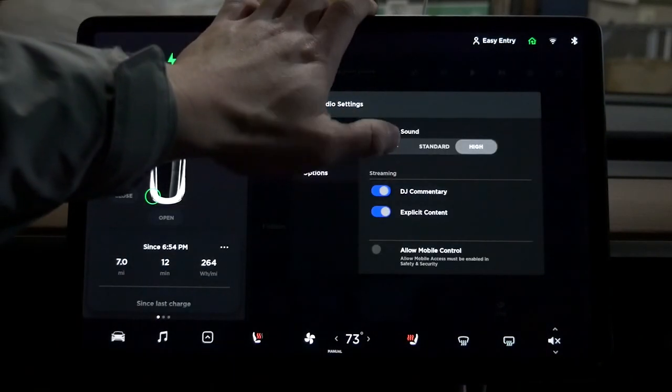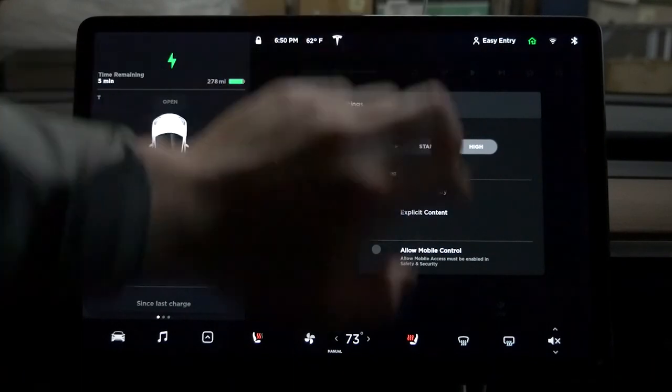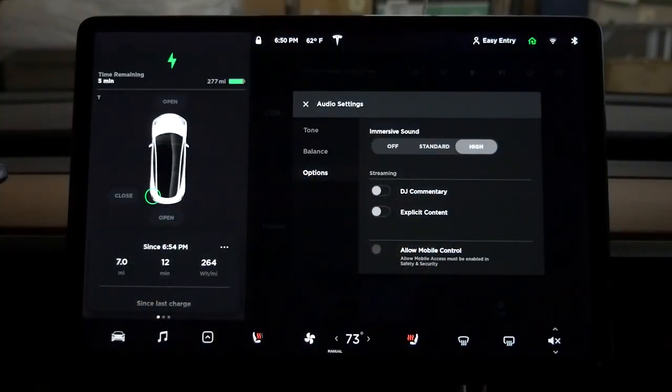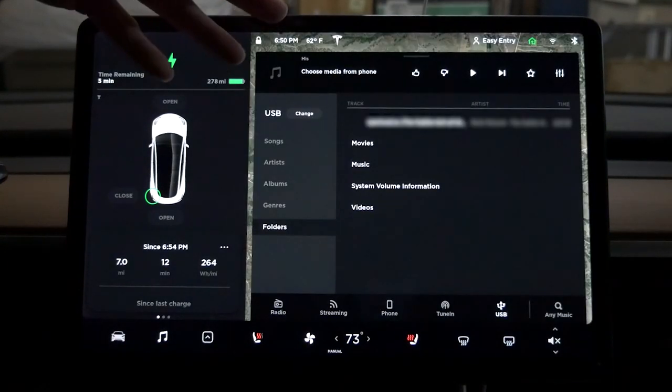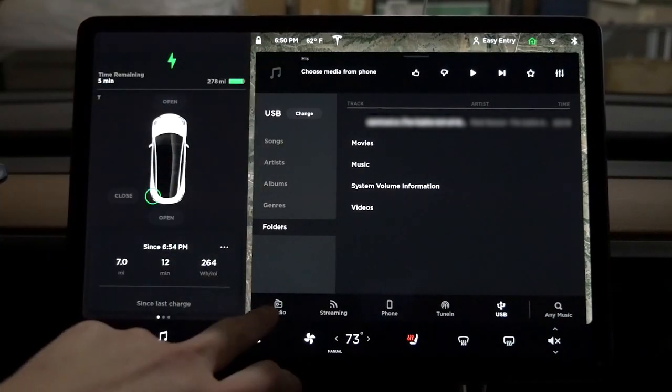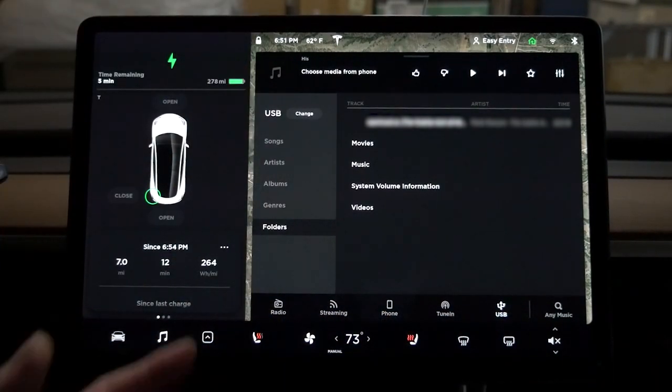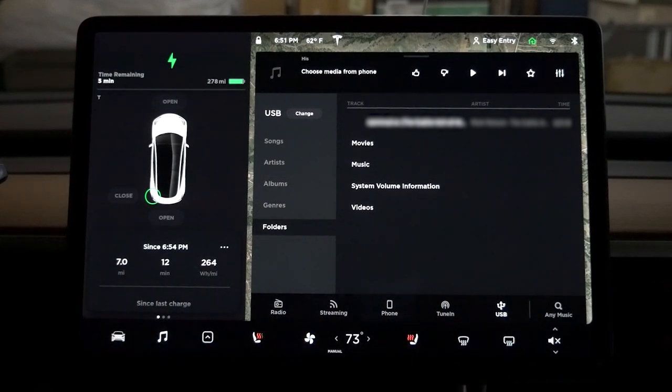DJ commentary - why not? No, I don't care for that. Explicit content - no thank you. Allow mobile control - allow mobile access must be enabled in safety and security. I like this interface even more because now you have tabs on the bottom rather than clicking a button and expanding. Tab control makes it easier when you're driving.